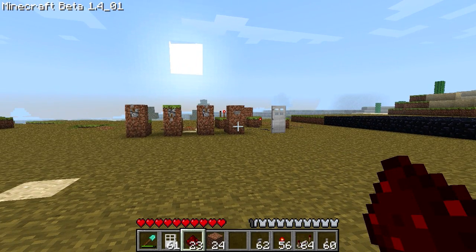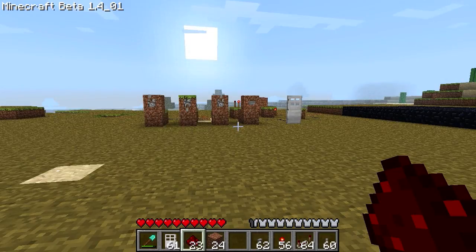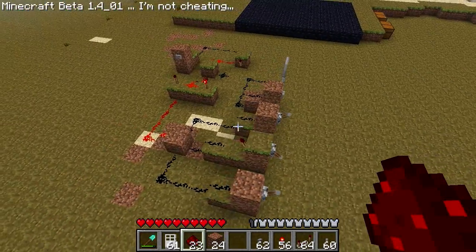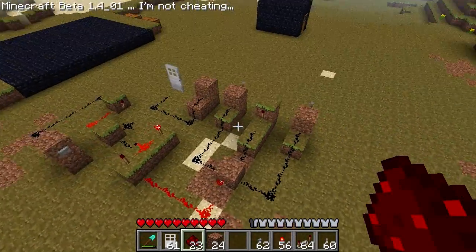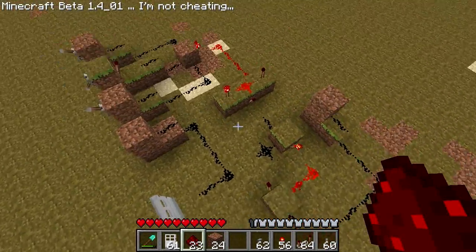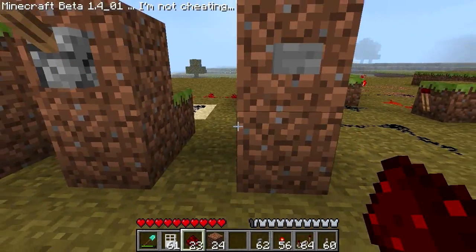Hello everybody and welcome back to episode 3, or part 3, of my Minecraft redstone tutorial. This is the 3-combination lock. Right now I've just unplugged a couple of things. The 3-combination lock with a button.